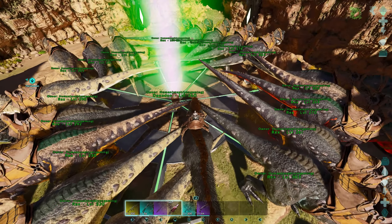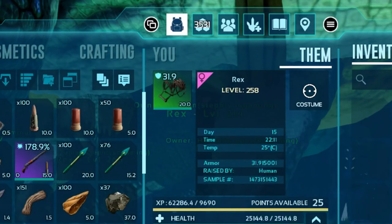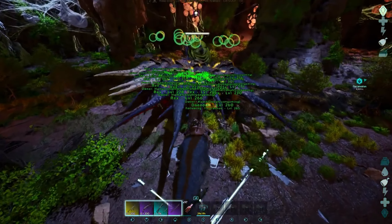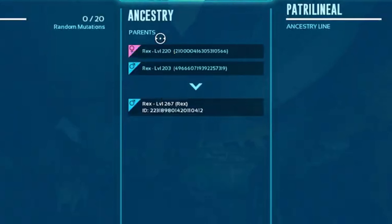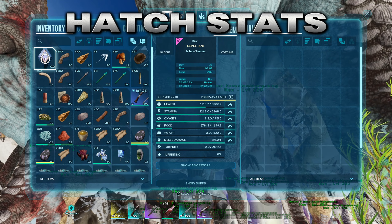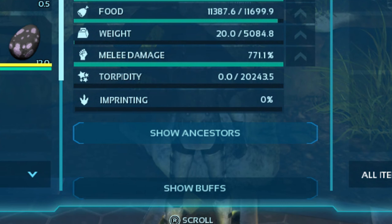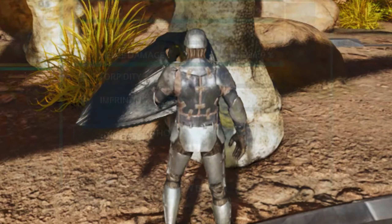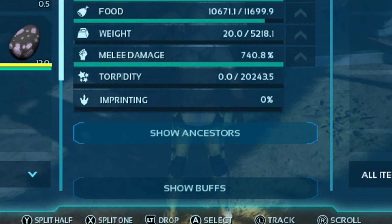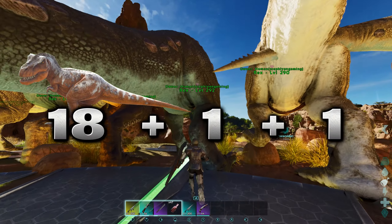If these Rexes look familiar, that's because they're the same Rexes from our previous boss fight video — they were used to do gamma and beta. These Rexes are nothing special; they are non-mutated wild breed with very low stats that anyone can do with any wild 130+ tame. These Rexes have no imprint, so if you manage to get all your boss Rexes on 100% imprint you're looking at a way stronger boss set.